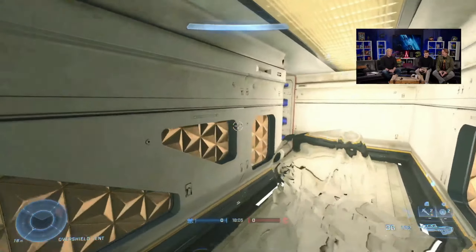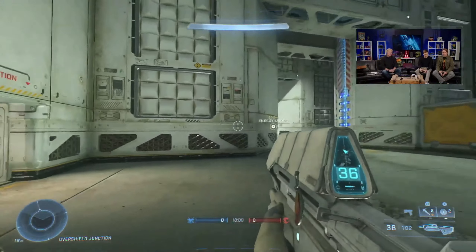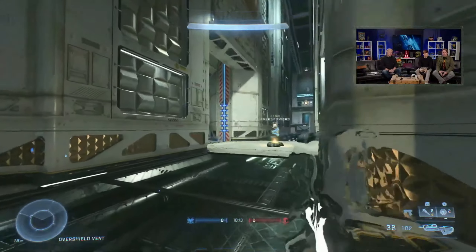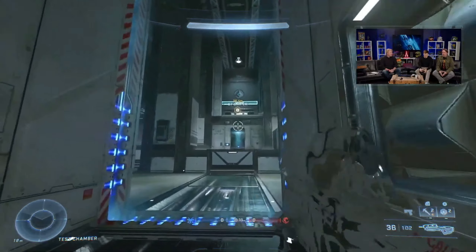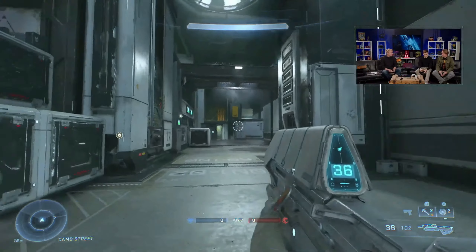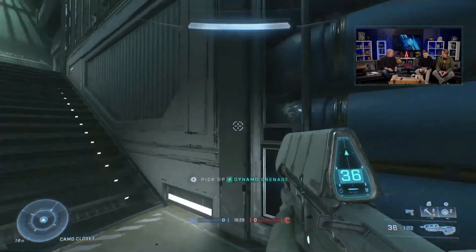It's a melee camper's paradise. All these corners are making me nervous. It's got these side little areas which are funneling to the center, which are really cool too. From playtesting, I don't know that we've ever had something like this in a Halo map — ever. For sure in Infinite, I haven't seen any spaces that use game mechanics or equipment this way.